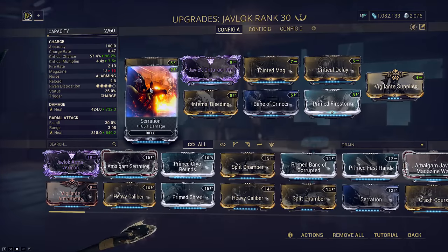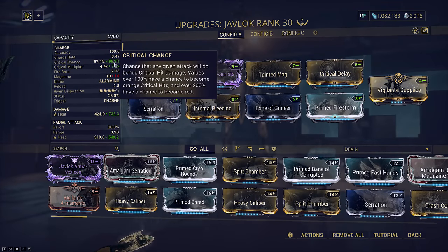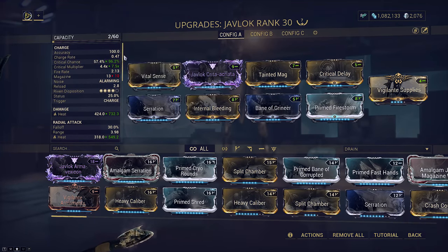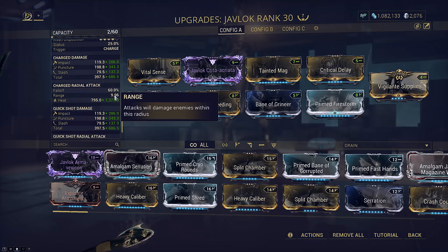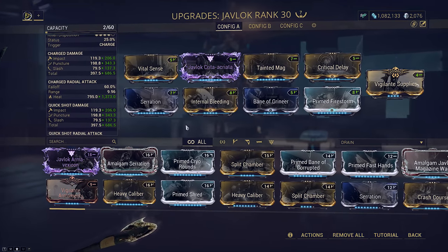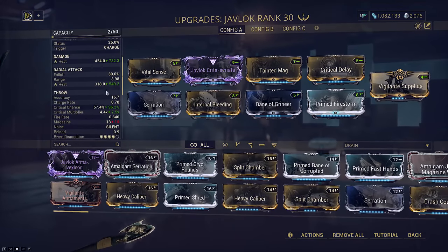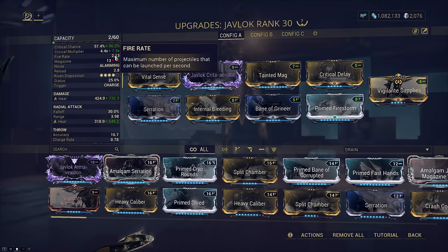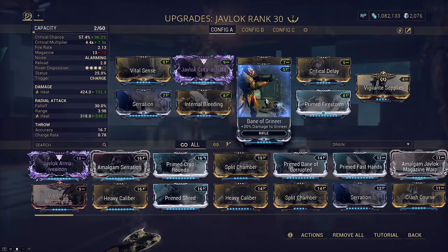We have the staples on this build: Serration and our crit mods — Vital Sense and Critical Delay. Critical Delay was recently brought to 187% crit chance and the slower charge rate is okay since we won't be spamming the throw as much. Getting to 100% CC is the important part. The base explosion is only 6 meters radius so we are slotting Prime Firestorm to increase that out to a juicy 9.96 meters, making its damage potential with clumping much higher. Next we are slotting Internal Bleeding — the Javlock explosion has forced impact procs on all in the radius, giving us a free conversion to slash ticks. With the weapon's 2.13 fire rate we get a 70% chance for conversion of any impact proc into slash. The slash also double dips on faction mods, so that is why we're running Bane of Grineer.